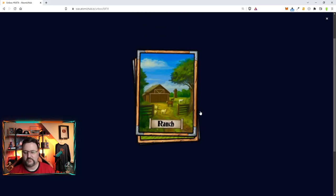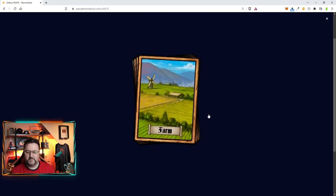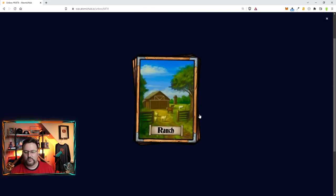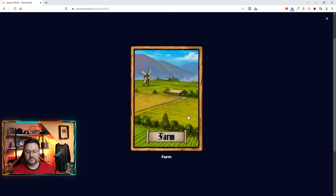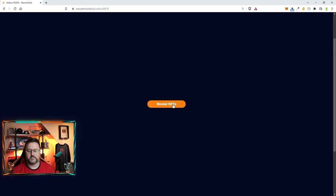From the first King's Pack: a village, farms, a ranch, and a town! Towns are the second rarest — next would be a city at a one percent chance. Town is awesome; it's going to put us close to having a castle. We need one more town for that.